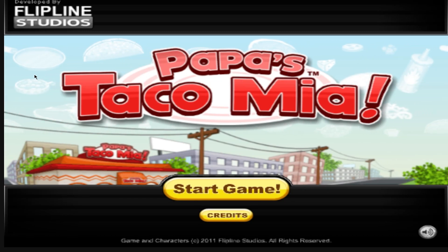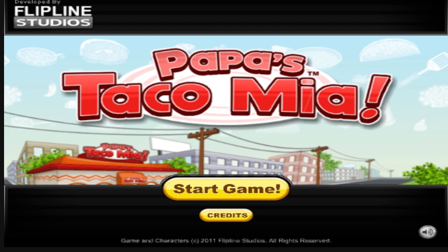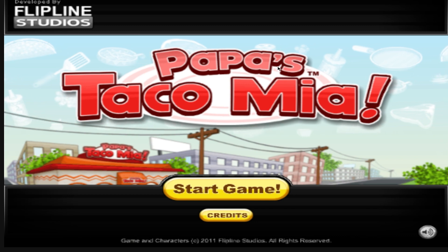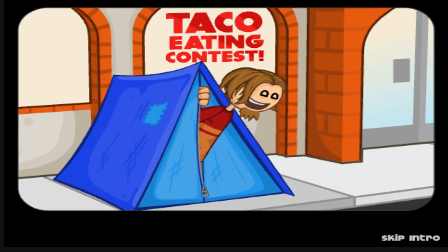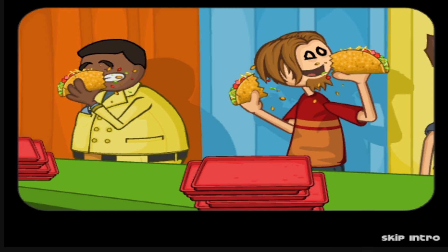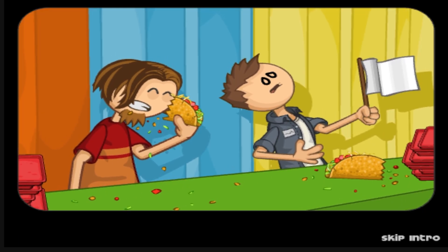I recently played Papa's Freezeria on Steam and they didn't allow you to do crazy stuff like you could in the older games. Today we're playing Papa's Taco Mia — not sure why there's a taco eating contest and he camped out in front of the store. There's just stuff you can do in these older versions of the game that you can't do in the new one, which kind of sucks, and I'm going to show you what you're able to do.